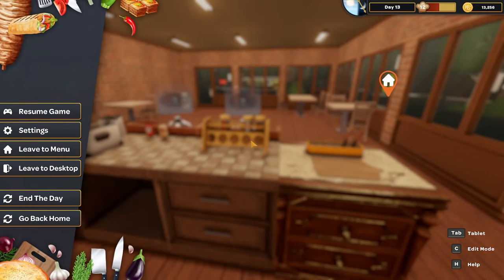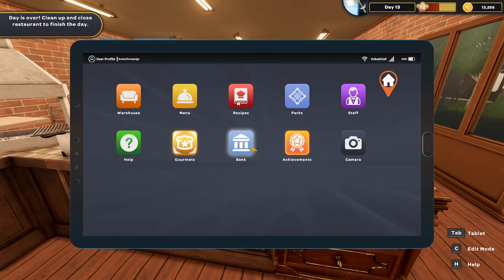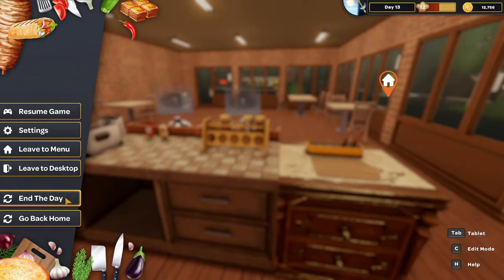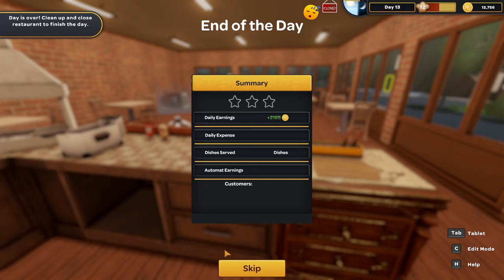Going to end the day — but wait, I have debts to pay. Going to the bank to pay debts. Apparently they won't let you end the day if you can't pay your debts. Debts paid. Simple kebabs are level five, French fries are level five. Look at all that money made — and there's a fancy automat earning too.